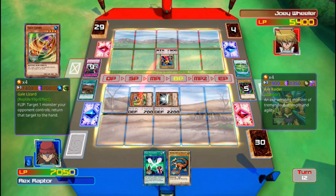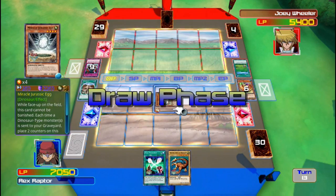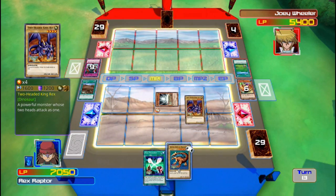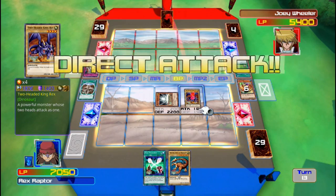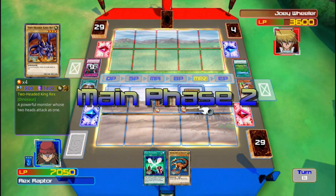Now, Gale loses the Accurator back to his hand, but it will get destroyed. My turn. I play Two-Headed King Rex in attack mode! And if I hit a spell, he gets even stronger. Go, King Rex! Attack his life points directly now! And that ends my turn.